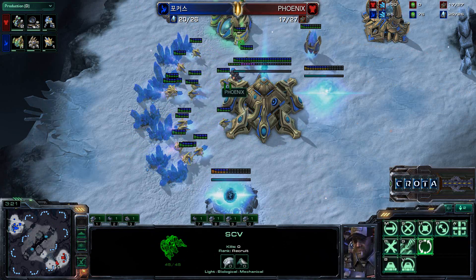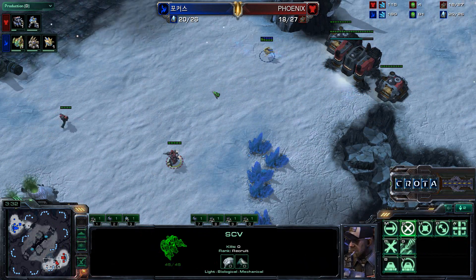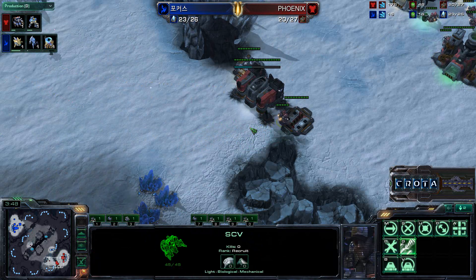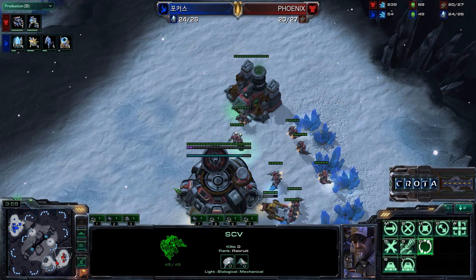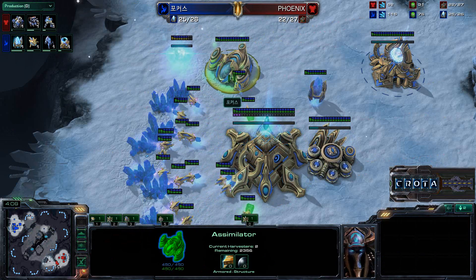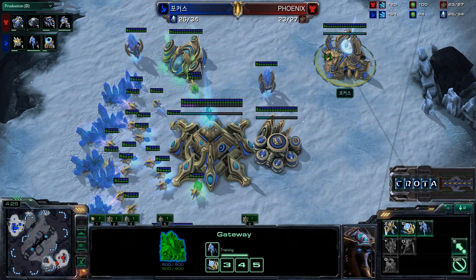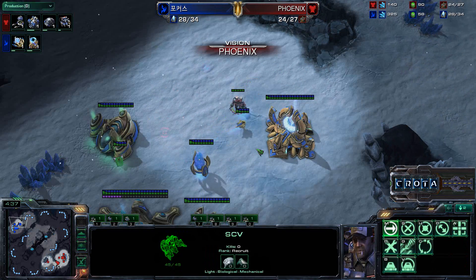The SCV slips away with a few minerals. No zealot has been trained, and we see an SCV hanging around while the probe comes into position. It looks like Phoenix wants to set up an expansion, but with that double gas being placed down, I think this is all a mind game. Phoenix is slipping back; gas is being harvested and we should be going into a factory shortly. From the Protoss side, stalkers are being trained, warp gate is being added, and it looks like a sentry will be added as well — a lot of tier 1 units so far.